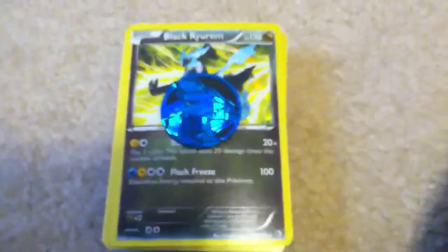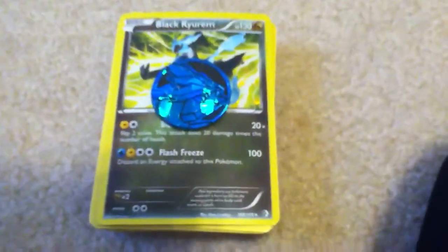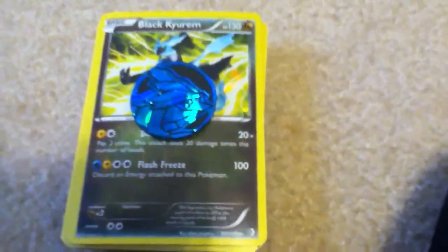Hey guys, GibiDude100 here, and today I'm going to be showing you a little box opening. It's kind of like the Black Kyurem box, and that's like the main Pokemon. I got one of these cool coins. SuperGoDude had one of these, and I asked him where he got that — I don't really remember what he said — but now I got it, woohoo! That's pretty cool.